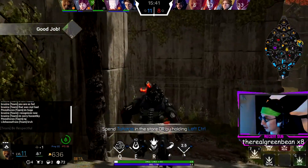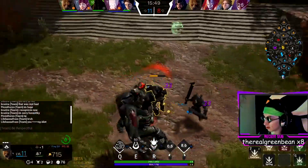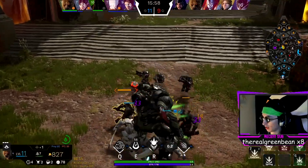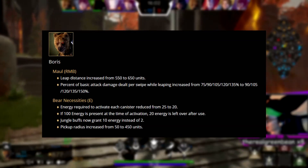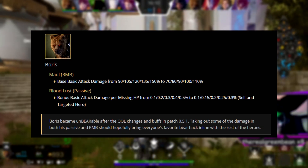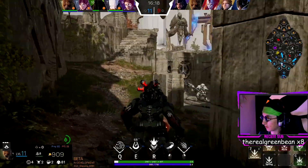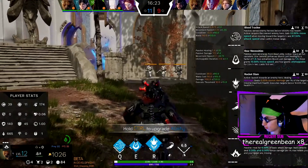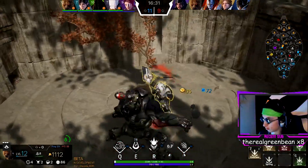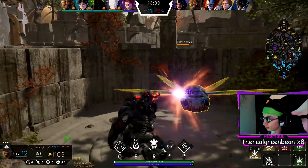Moving on to Boris's right mouse button: Maul. This ability is a short-range dash that delivers two auto attacks to anybody hit by it. It procs any in-hand effects, however it cannot crit. When released it started at 75% of in-hand damage scaling to 135% at max rank, then in patch 5.1 it was buffed to start at 90% scaling to 150%, and then in patch 6.0 it was tuned down to starting at 70% scaling to 110%, which is lower than its original value. This is the only CC-immune dash in the game — Boris cannot be CC'd while using it, allowing you to dodge things like Bellica's stun.